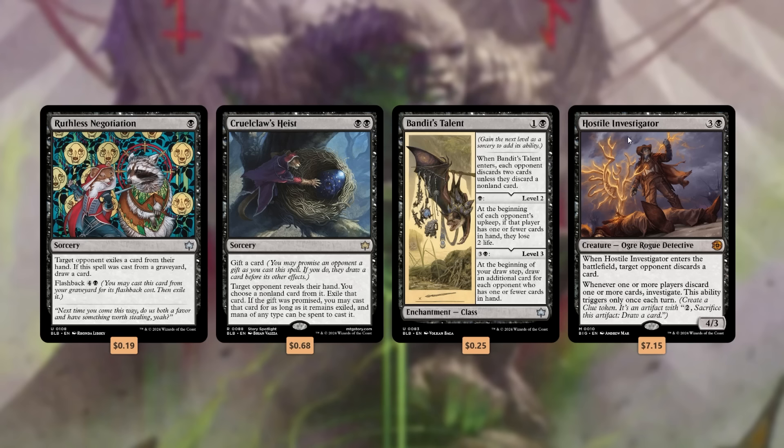Bandit's Talent is the new saga that is kind of making everything work. When it enters, each opponent discards two cards unless they discard a non-land — they can pay a black mana. At the beginning of each opponent's upkeep, if that player has one or fewer cards in hand, they lose two life. At level three, at the beginning of your draw step, draw an additional card for each opponent who has one or fewer cards in hand. So this keeps you going after you've juiced all your opponents of their cards — normally you'd be hell-bent out of cards, but Bandit's Talent lets you continue that value train.